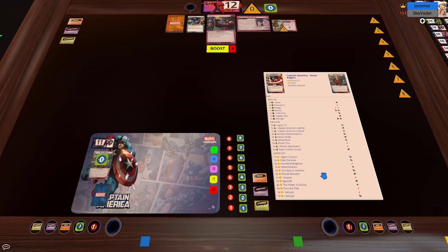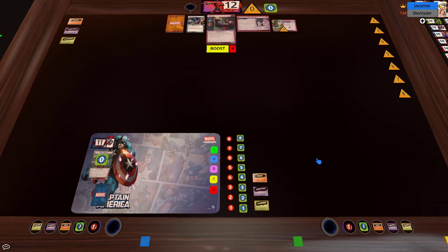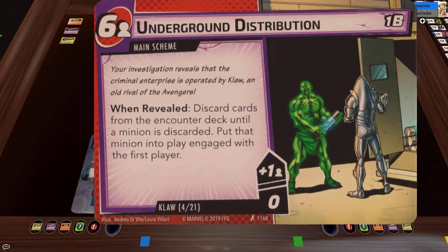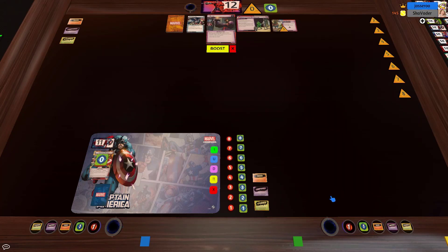Even in Justice I play aggro. Pivotal Moment is an awesome damage push card, and as you pointed out when the stun isn't as effective, Heroic Strike is much less cost-effective. Six damage for three cost is okay — you'll probably play it especially later in the game when you're looking to close things out or kill a minion, but it's usually not where you want to be value-wise.